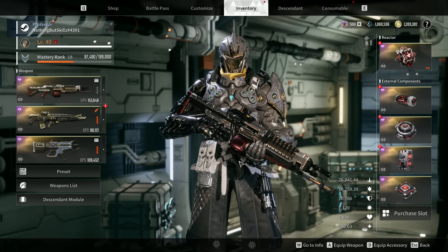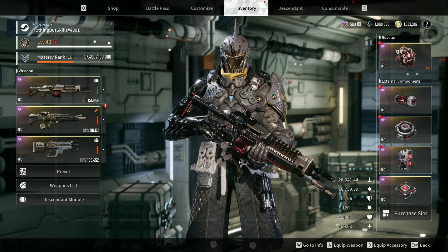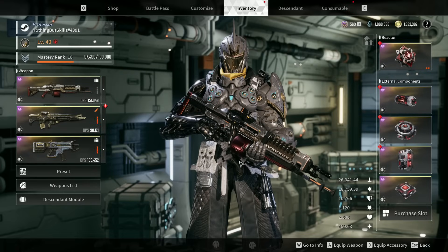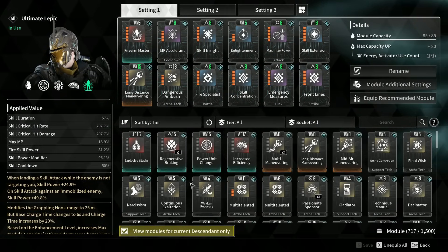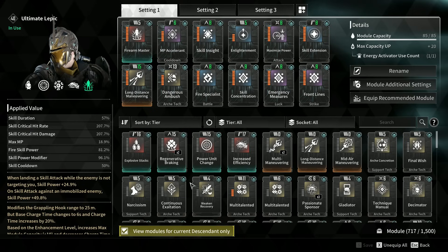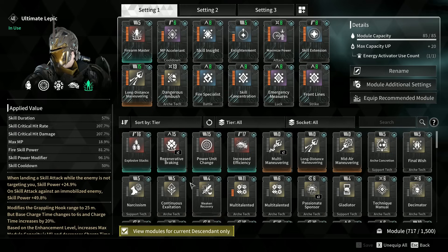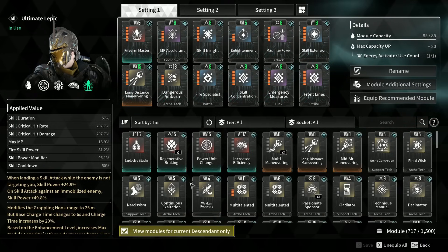That is the full build. If you haven't built a boss killer, Ultimate Lepic is your guy. If you want to see how to unlock him, I'll have a link in the pinned comment — it took me about a day and wasn't hard at all. Let me know if you guys have been using Ultimate Lepic. I know I'm a little late, but I'm enjoying him, and I'm excited to keep using him. I'll see you guys in the next one — until then, ain't nothing but skills.